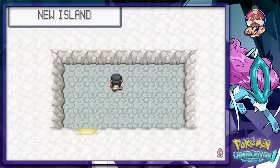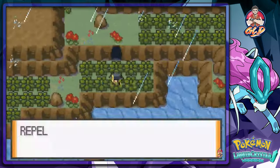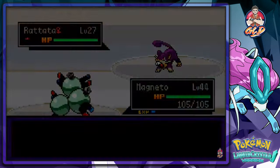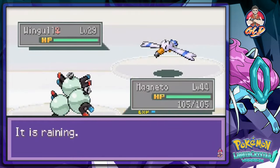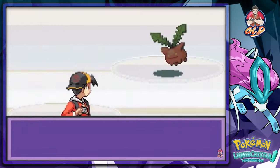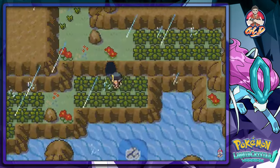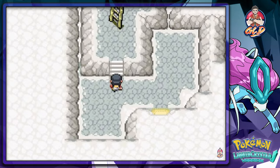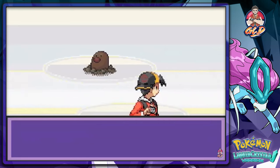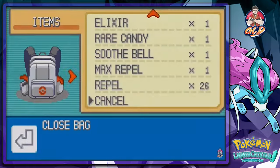Alright, so here we are on the new island and this is exactly where you'll find the Clear Bell. This is pretty cool - I'm going to see what kind of Pokemon you can find here. Regular Rattata and stuff, Pidgey and Wingull, let's try that attack. Hoppip too! I'm starting to dig this place, it's very creative. You go inside another cave right here and I'm assuming that Pokeball is the Clear Bell. And here we have a Diglett.